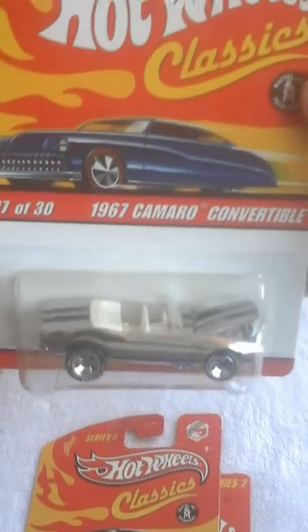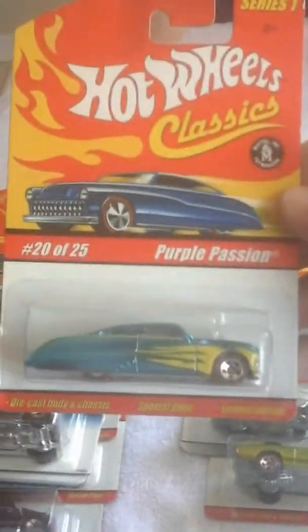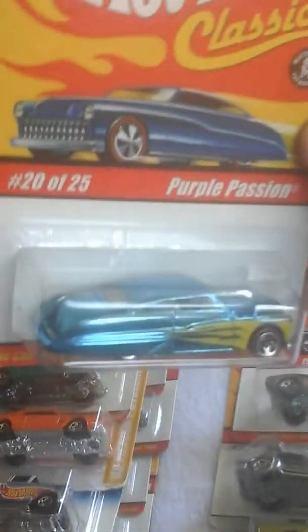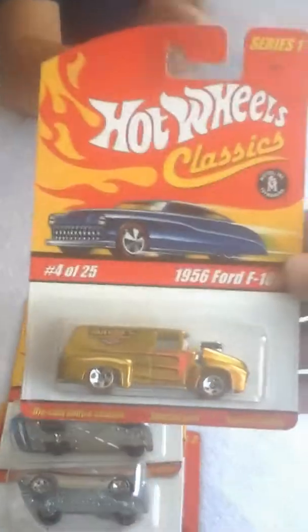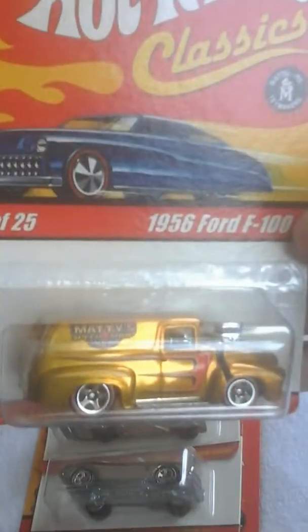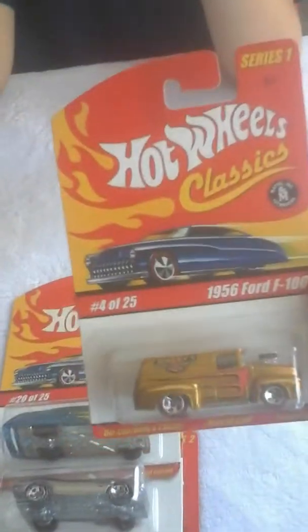The 67 Camaro convertible — the Goodyear tires all chromed out, the black tampo stripes down the middle, series two. Real nice. The Purple Passion — 20 of 25, special paint. Bad ass right here, everybody. That's a truck — a little picture of flame light, aqua blue, real hard. This is the 56 Ford F100 panel — limited edition as well. It's like a golden yellow gold. Maddie's Speed Shop, 56 Ford, series one. Dope.